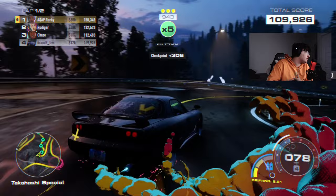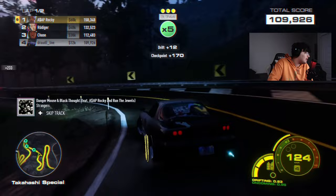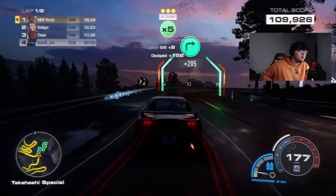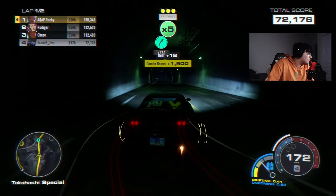How the drifting works: there are four main factors — multiplier, checkpoints, drift distance, combo score, and boosting. The multiplier is increased by the angle of the drift. Checkpoints have a countdown system that gives you more points for reaching them faster, so speed still matters. Being as fast as possible will carry you through most of these events.